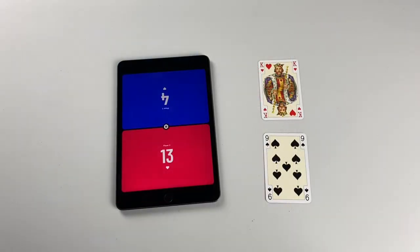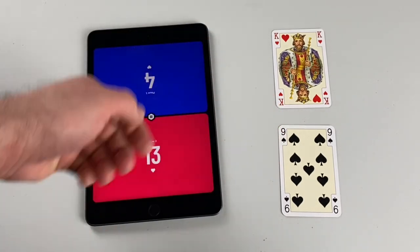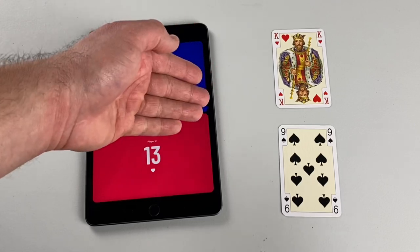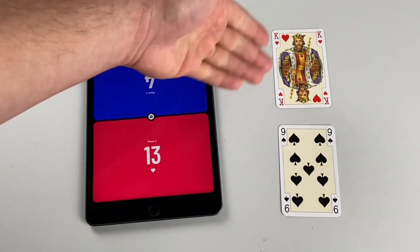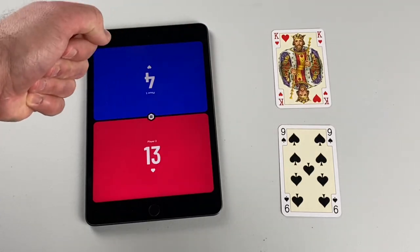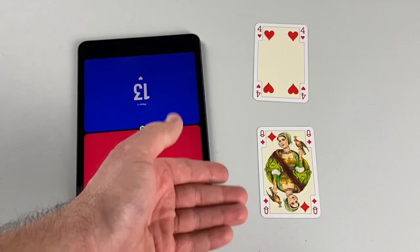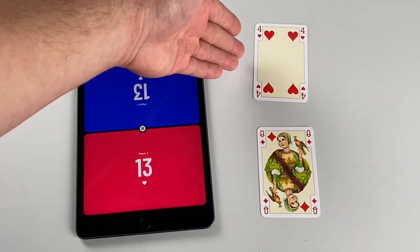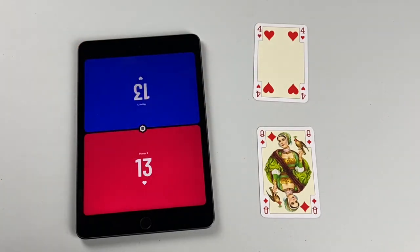Whenever a character card is in the trick with a number, the character is worth zero points, and the winner of the trick will earn the number on the other card. So the king (Cupid) is the highest ranking card in the game — it wins the trick and that player earns nine points. The queen (Anima) is the lowest card in the deck, so the four wins the trick; Anima is worth zero, and player one gets four points.